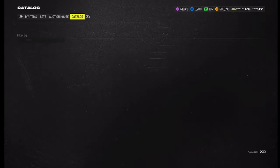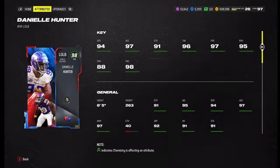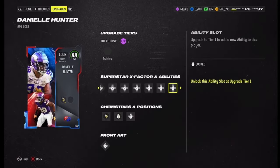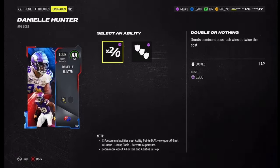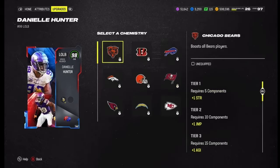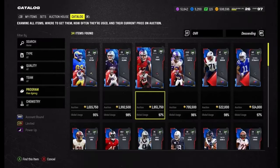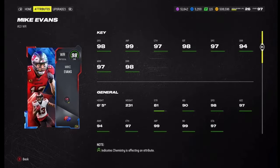Going to the left tackle, Danielle Hunter — he's a speed rusher with 94 speed, 97 acceleration, 91 strength, 96 tackle, 97 pursuit, 95 block shed, 88 power moves, 98 finesse moves, six-five 263 pounds. His abilities are Gold Rush for zero, Speed Rush for zero, Under Pressure for one, Double Team Nothing for one, and Defensive Rally for one. He's on the Vikings. There have been so many different moves and signings this offseason, it's hard to keep up.